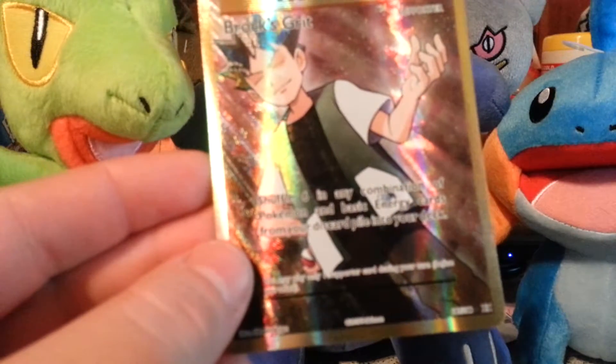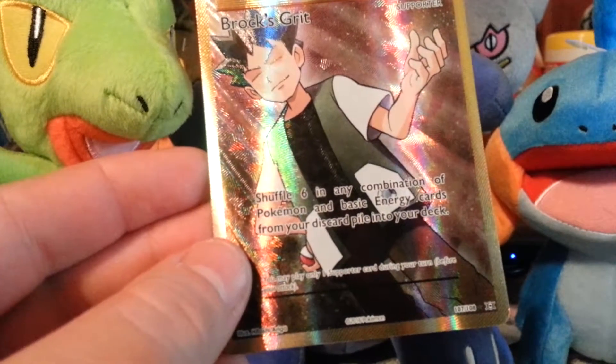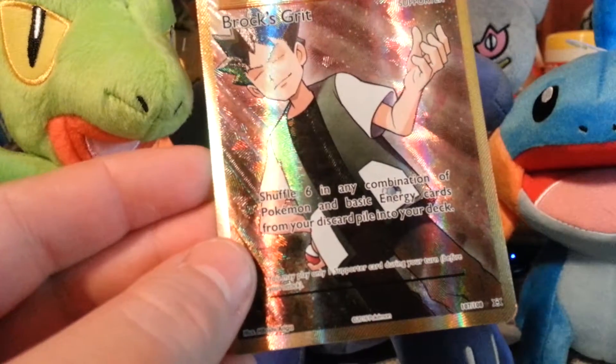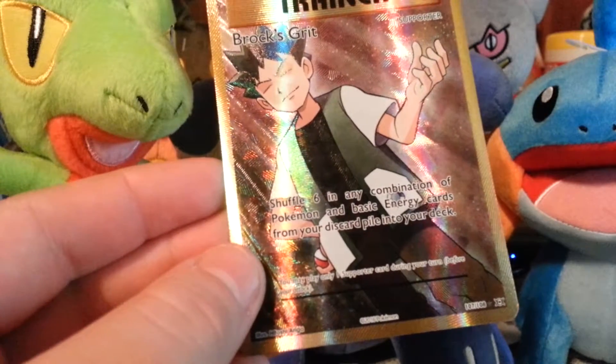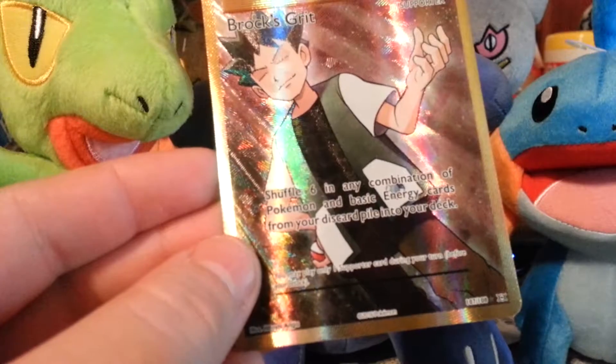Shuffle six of any combination of Pokemon and basic energy cards from your discard pile into your deck. You may play only one Supporter card during your turn before your attack. Wow.